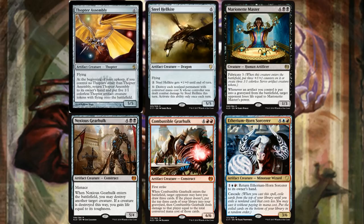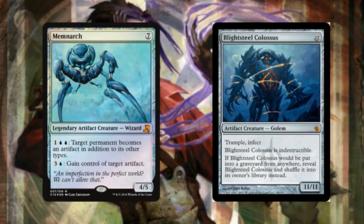Marionette Master: if you sacrifice multiple artifacts you can knock players out dealing tons of damage, or get servo tokens — a pretty good card. Noxious Gearhulk ETBs to destroy a creature and gain life, solid on an ETB. Combustible Gearhulk can either deal tons of damage to your opponent or get us cards off the top. Torrential Gearhulk and Ethereum Horn Sorcerer are hilarious with Paradox Engine — constantly bringing it back to your hand, getting the cascade trigger over and over again. Memnark with infinite or near-infinite mana practically wins the game and synergizes well with Mycosynth Lattice.